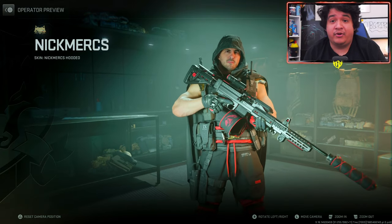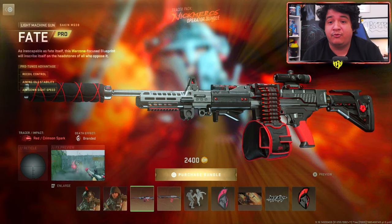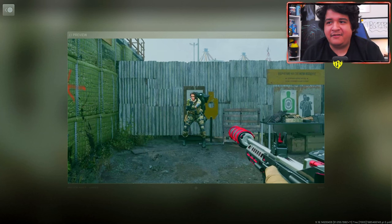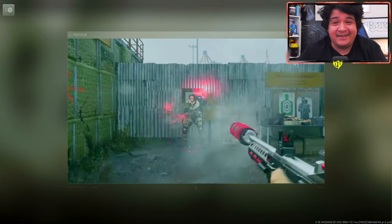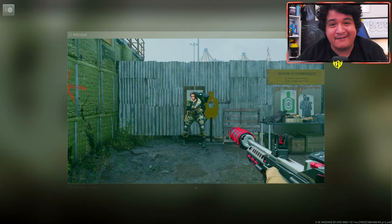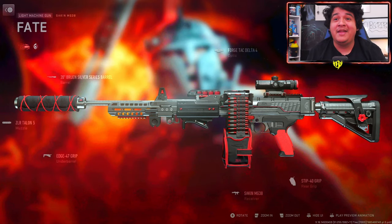For his first gun, we got the Sakine MG38 LMG known as 'The Fate,' and it comes with red crimson spark tracers and the branded death effect. As you can see from the tracer preview, when you body someone he actually has his logo pop out. Imagine getting a million likes on this video and Call of Duty notices us and we get the hero logo as a death effect — that would be cool. Seeing a fellow creator get something like this is pretty crazy.